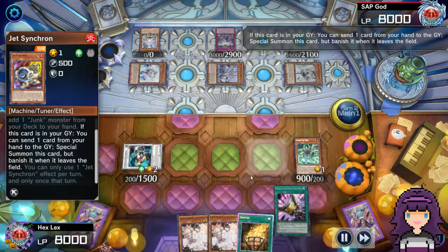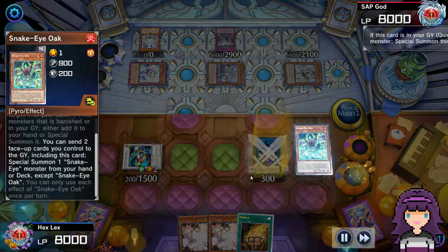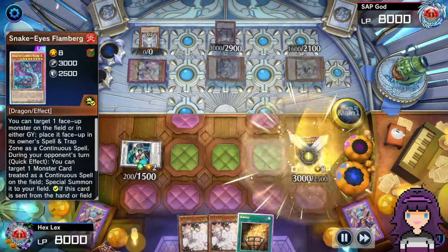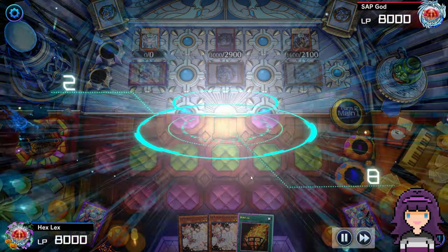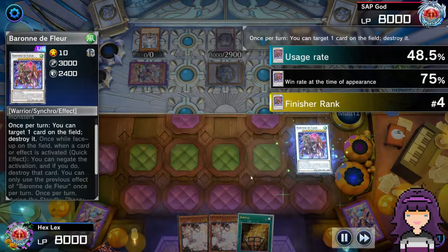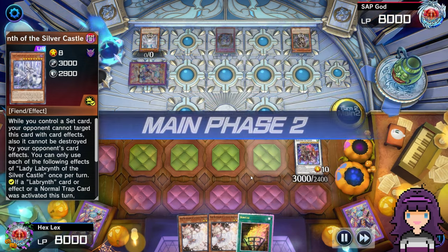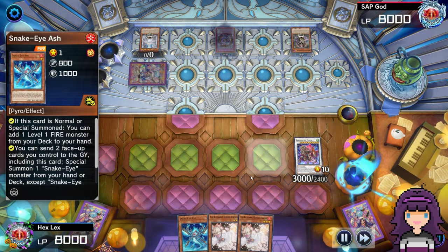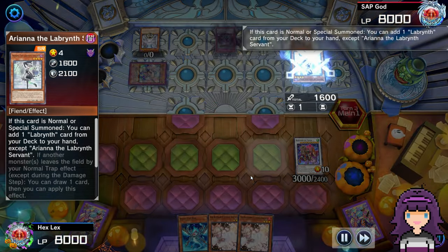I'm going to use the Formula — another Ash Blossom, we'll definitely take it. Bring back the Jet Synchron. I can't send it as a cost for Oak because it will get banished, but I can tribute the Jet Synchron for Link Karibo and send that for my Flamberge. I'm going to use Flamberge to put their Ku Klok in the Spell Trap Zone. I thought it would add something if I destroyed a monster in battle but I just misremembered how it works — it still keeps it out of their graveyard.